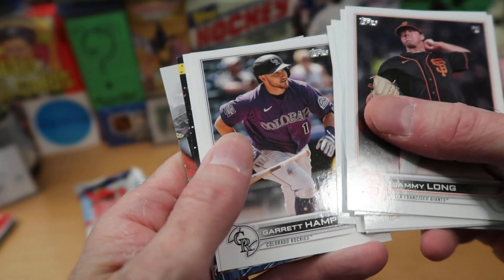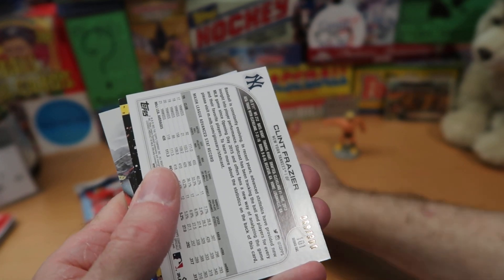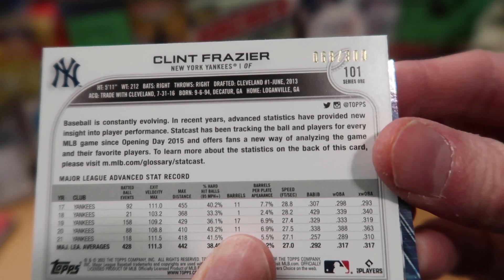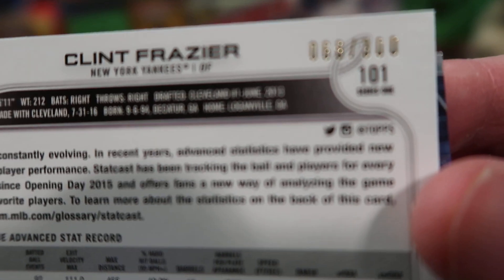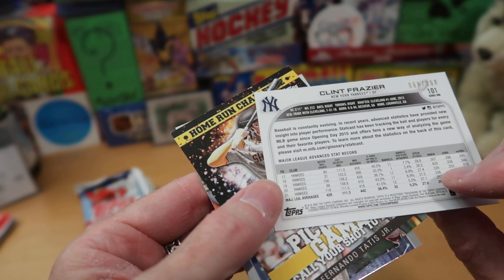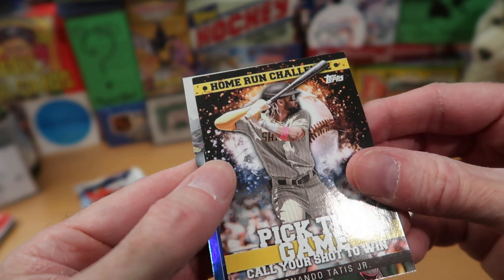Garrett Hampson, and we got a backwards card — it is numbered. This is pretty awesome. It's Clint Frazier from the Yankees, not a guy that I really know much about, but it is numbered out of 300 — number 68 out of 300. This card is backwards and numbered, and that's all I know about it. But a pretty nice numbered card there. And then we got the Home Run Challenge card — obviously not something that will be valid anymore.